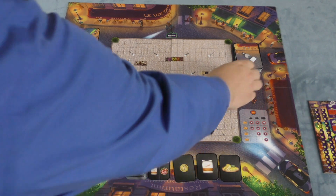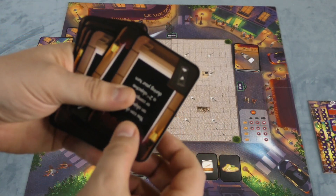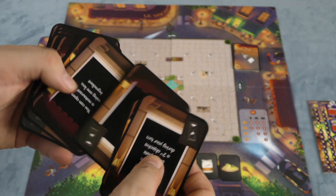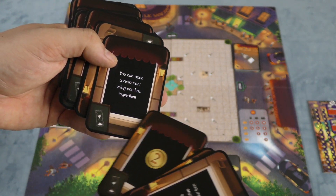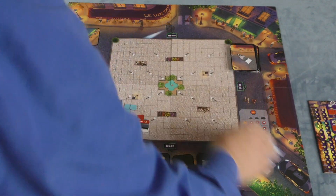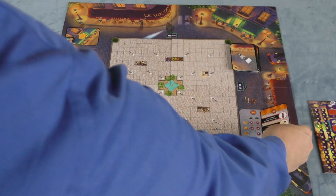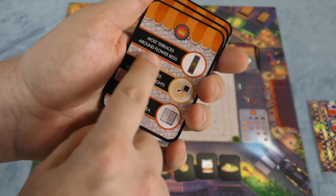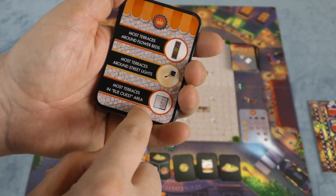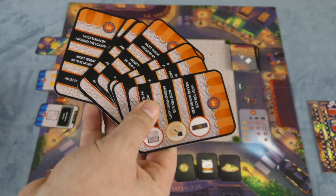Every time your terrace covers up a pigeon, you draw a pigeon card. Pigeon cards give you immediate abilities — like drawing two resource cards — or persistent abilities you keep, such as two coins or opening a restaurant using one less ingredient. At the beginning of each game, you also draw an end-game scoring card. These change from game to game and award extra victory points for things like most terraces around flower beds, street lights, or in a specific area of the board.